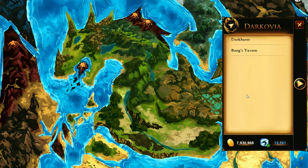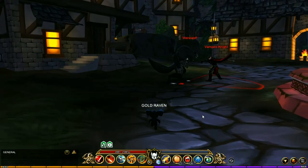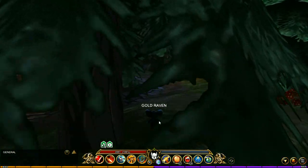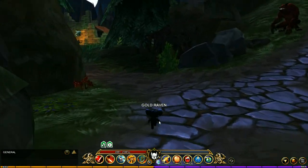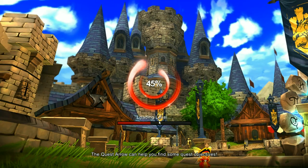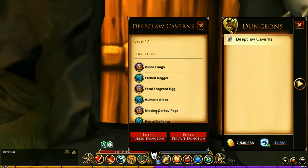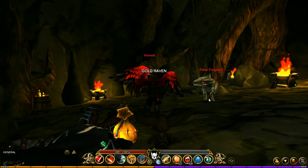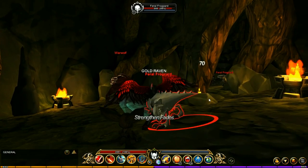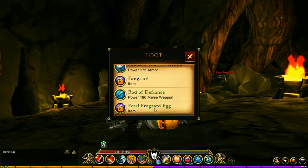The next location is in Darkovia. We're going to jump to Darkhurst, but we're not sticking around — we want to head over to Darkovia Forest. In Darkovia Forest, head right along this trail until you get to this little area, then run up into this dungeon. The creatures you want to fight are the Feral Frogzard. They have a chance of dropping the Feral Frogzard egg.